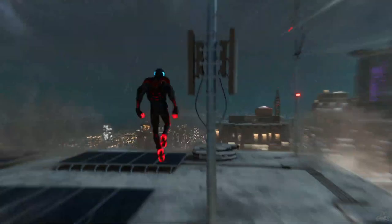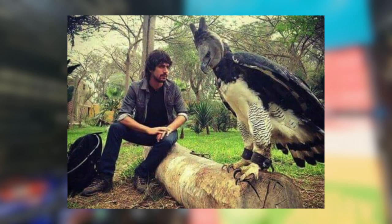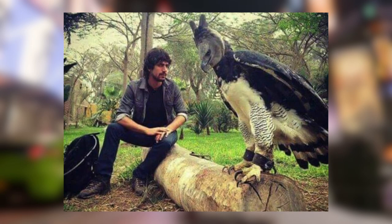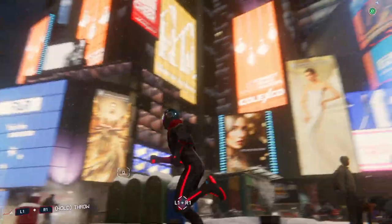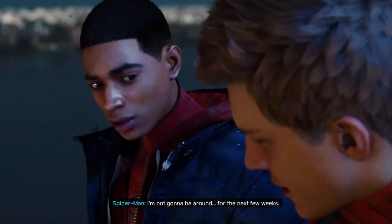Miles goes into the night to better know his new home. After a late-night swing through New York, Ganke sends Miles an ominous video depicting bird-like creatures the size of humans walking in a dark alley — beaked noses, twig-sized feet, covered in feathers. The creature is certainly far beyond a person in a costume and appears to be a literal oversized bird.